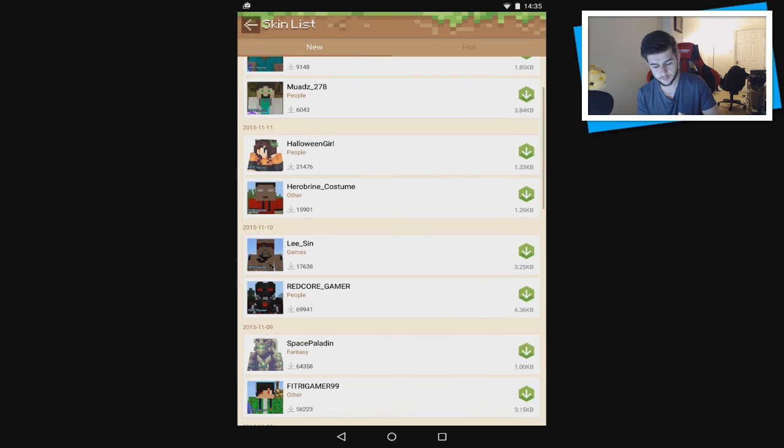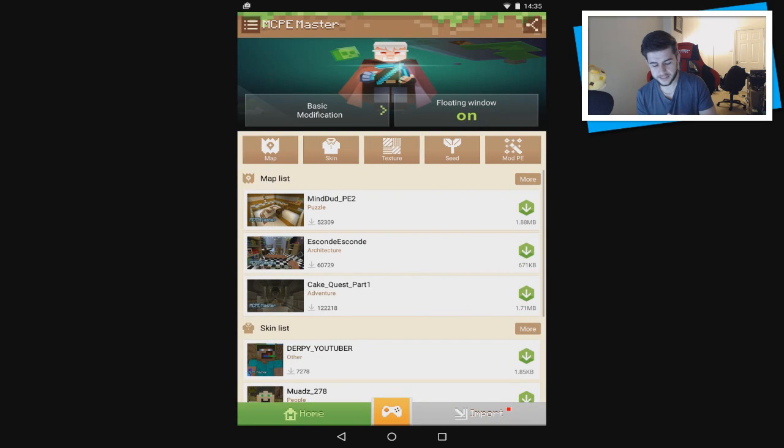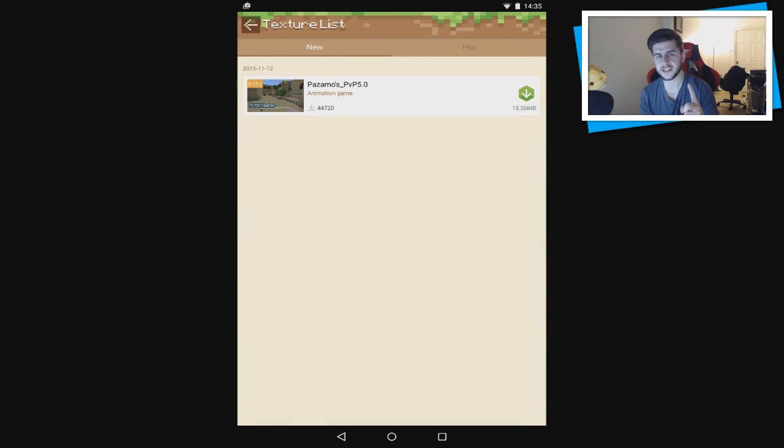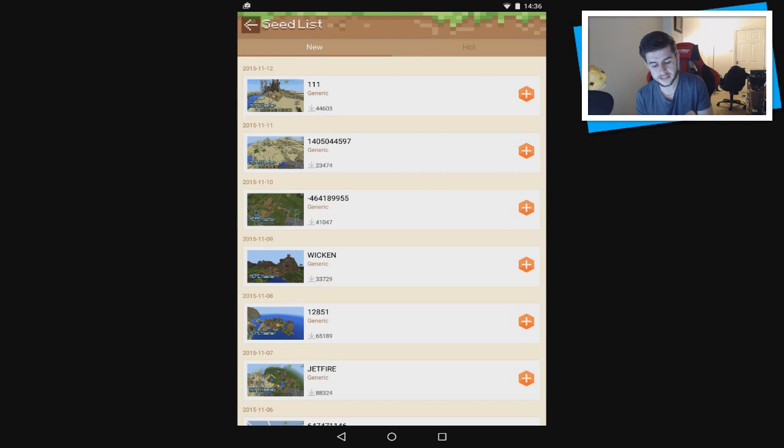You've got skins — if you're looking for a brand new skin, the top one is a derpy YouTuber. The next section is textures; there's only one texture at this current point so I do expect it to be updated, and I expect more textures to be added for 0.13. And last but not least, you've got seeds — the top one is a desert temple seed. You've got lots of updated seeds, which is awesome.